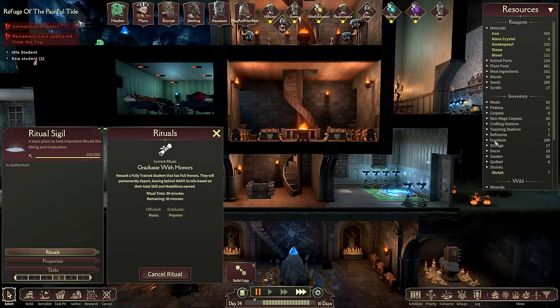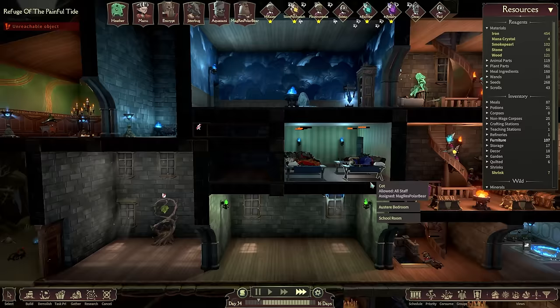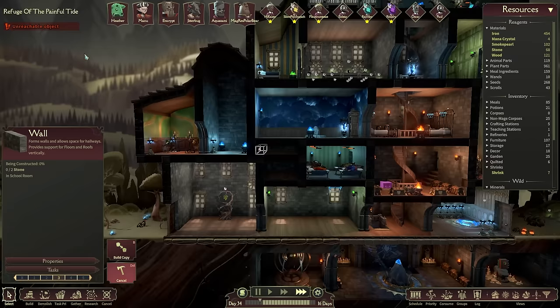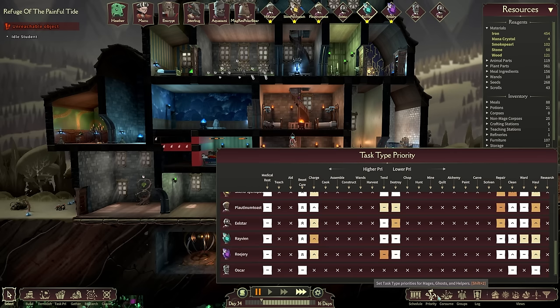Rejury over here has all the medals, is fully set, and we'd have a powerful nature major. I'm so sorry Pepster, but it has to be done. Graduate with honors - 26 savant scrolls please, and thank you. Let's begin the ritual. There we go - that'll give us enough to advance quite a bit. Now I'm still trying to sort out the light over here. Once this window's in I shouldn't have any more problems. Rejury's medallions: feed one skull or higher, clean three messes - super easy for Ravian.